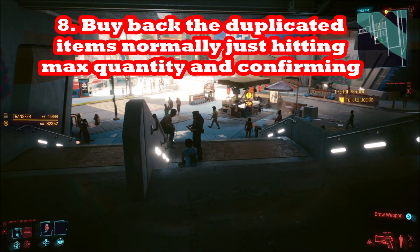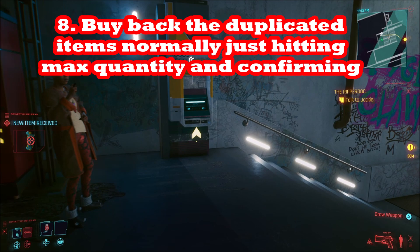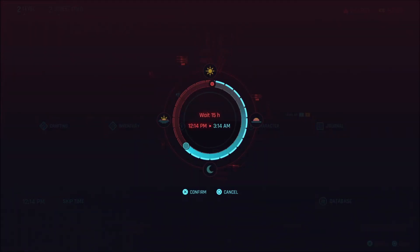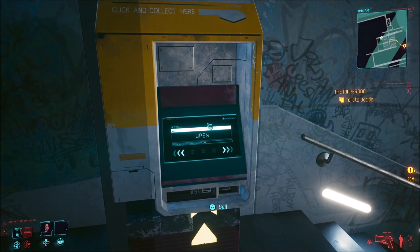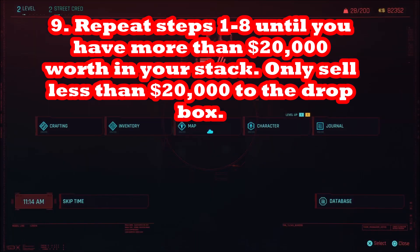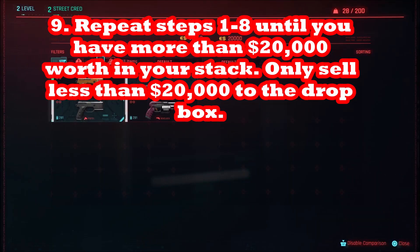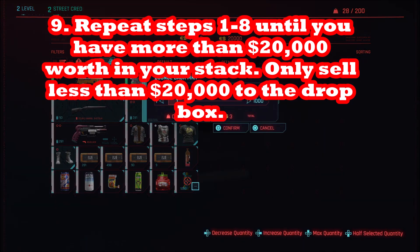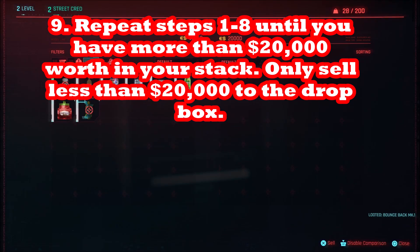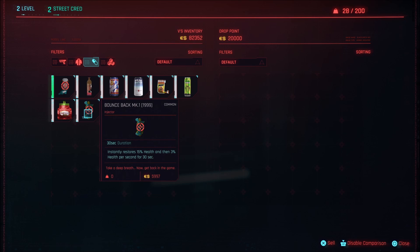The drop point's balance will go down and then back up to 20,000. If you haven't done any other transactions, it starts at 20,000. When you buy the stuff back, its balance goes back to 20,000. Keep duplicating until you can wipe out the drop point so it has no money left. For max stocks worth 3 eddies each when sold, you'll need around 4,000. For items worth 1 eddy, you may need to duplicate up to 7,000 to reach 20,000. The last time you sell, make sure you do not sell more than 20,000 eddies worth, or it just won't go through.